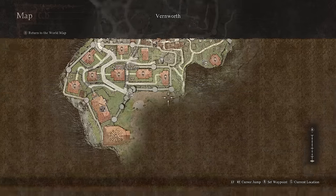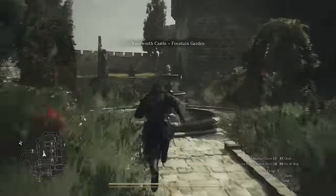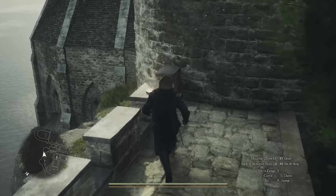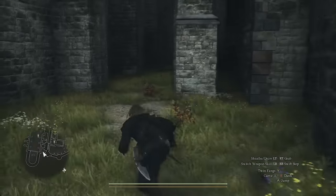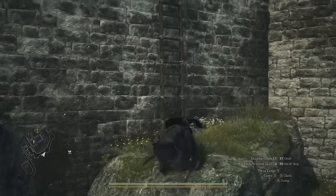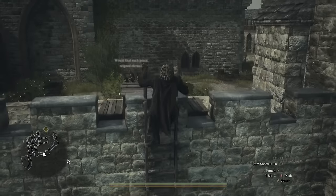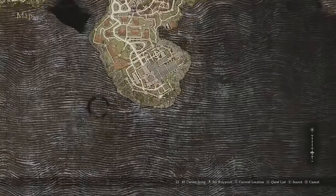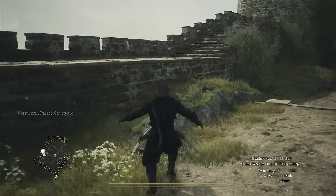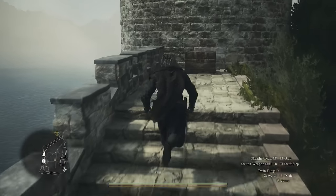Next, head toward the castle area but turn left just before it into a small courtyard. Head all the way to the wall on the left — you'll find a seeker token there — then jump over that wall and around the corner to find a chest with the fourth fairy stone. Keep in mind there's a ladder on your way back that's easy to miss. Finally, at the very back of the castle area at the most southern point of Vernworth, you'll find the fifth and final free fairy stone in a chest.